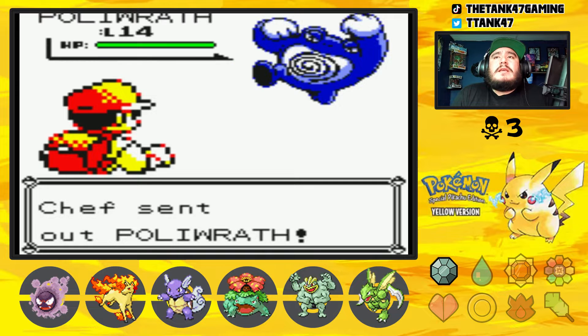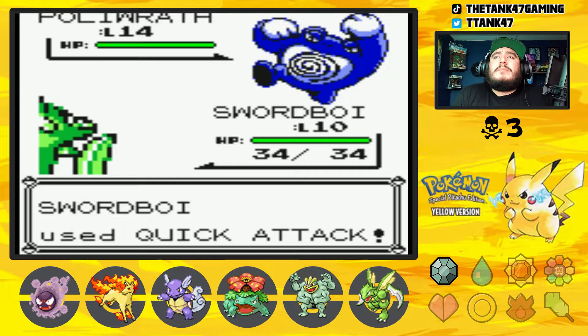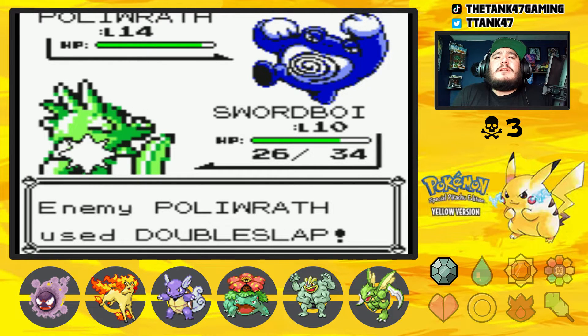We may take on Nugget Bridge in this episode, we may not — it'll depend on how long it takes us to get through Mount Moon. If not, we'll take on Nugget Bridge and Misty in the next one.